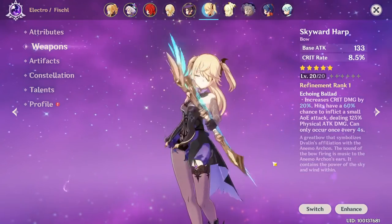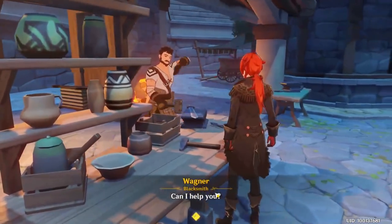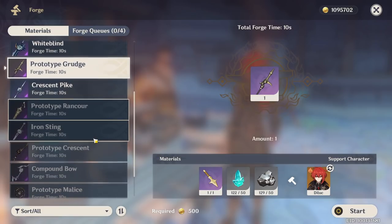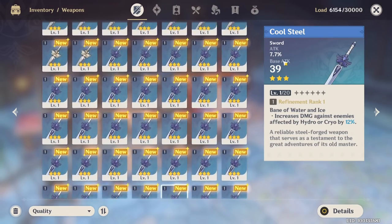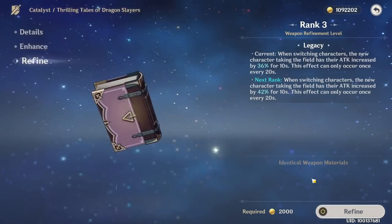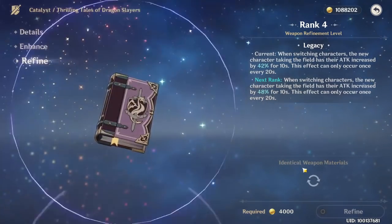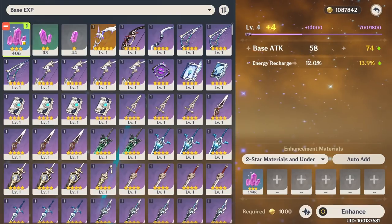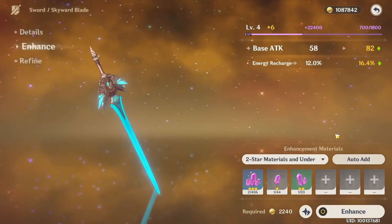Every weapon has a rarity from 1 star to 5 star. 5 star weapons are the strongest, but 4 star weapons are really good to progress, so you don't have to force yourself to get a 5 star weapon. You can get a weapon from gacha, but some weapons are available to be crafted at the blacksmith. 1 star and 2 star weapons don't have a secondary statistic or a special skill. From 3 star weapon and above, the weapon will have a secondary stat and a special skill, and those statistics are the same for the same name weapon. The same weapon can be used to increase the refinement rank, increasing the skill effect up to 5 times, so you need 6 of that weapon to maximize the skill effect. Weapons have their own level system, and the higher the weapon level, the higher the main and secondary statistics. You can use other weapons or enhancement ores to level up weapons.